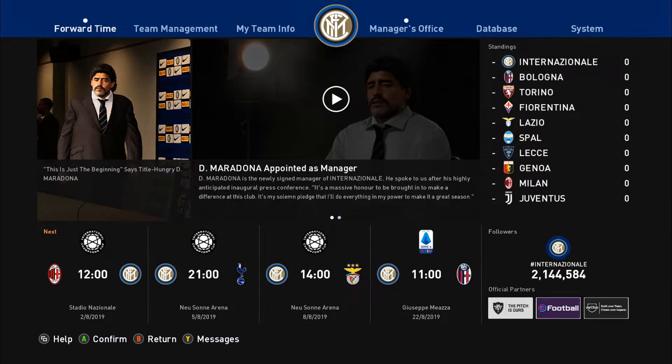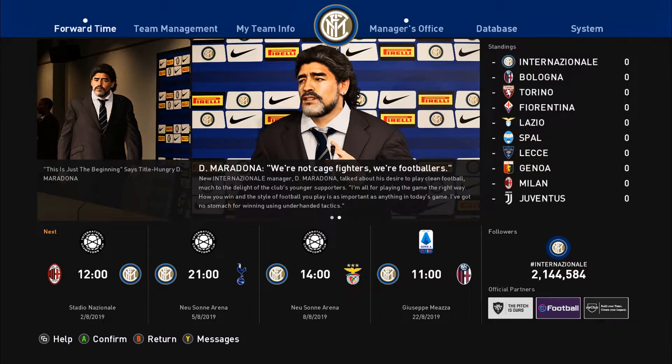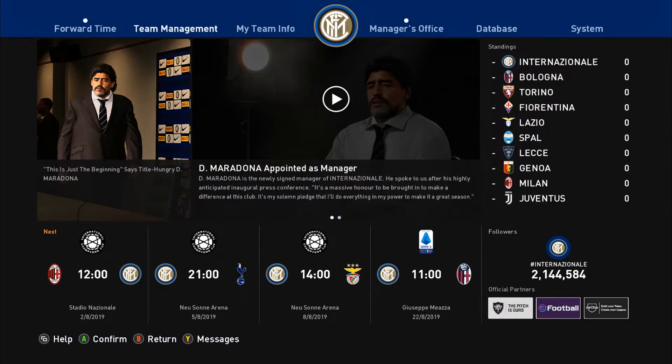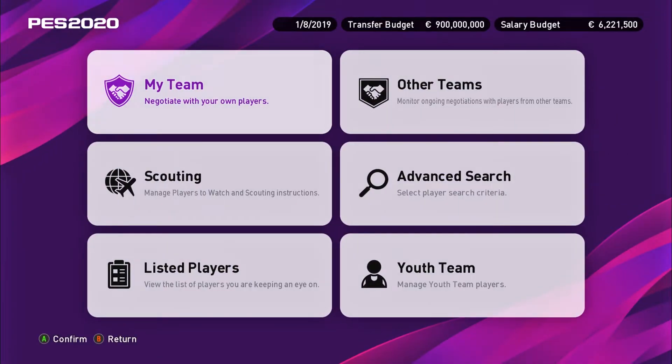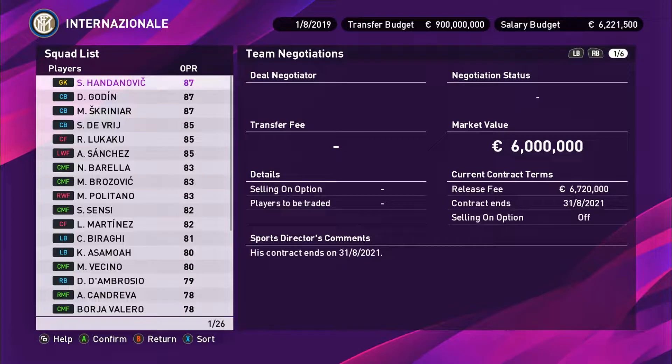Hello again everybody. Now it's time to try to increase the salary budget — the budget you can use to hire more players. A big superstar is going to ask for a lot of money, and if you don't have enough salary budget you can't sign many top star players. Right now I have six million for Internationale's salary budget.